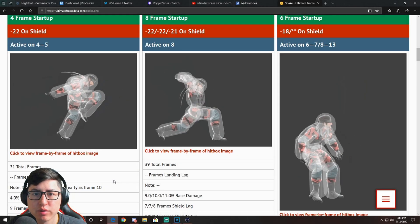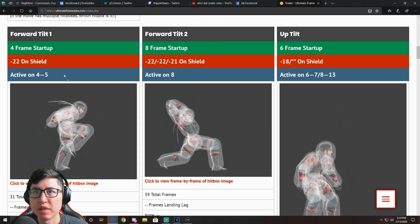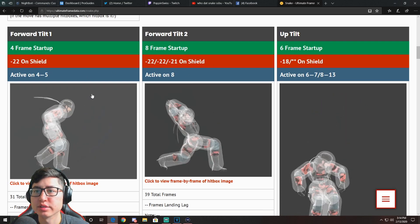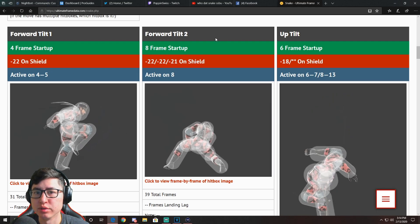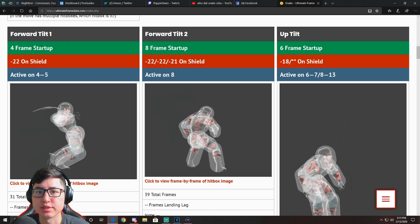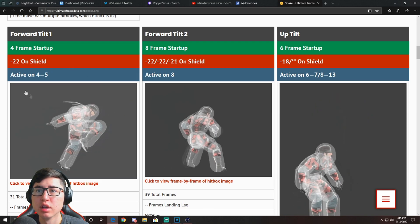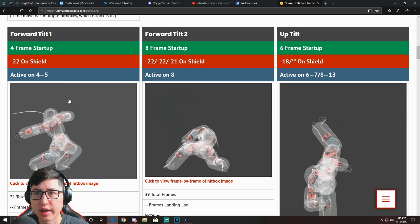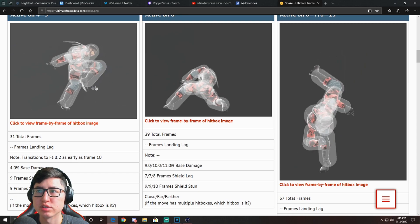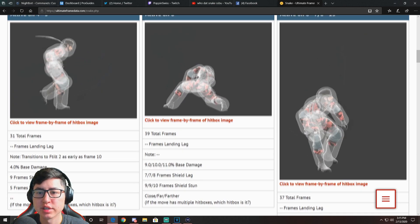As usual, we're going to be going over the frame data of Snake's F-Tilt. We call Snake's F-Tilt by F-Tilt 1 and F-Tilt 2. Starting with F-Tilt 1: it's a four-frame startup, which is really good. It's minus 22 on shield, so it's not super safe on shield, and it's active on frames four to five — active for two frames. It has 31 total frames and 4% base damage.